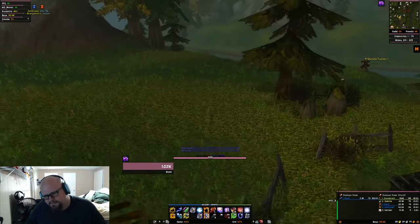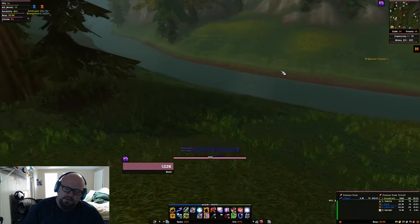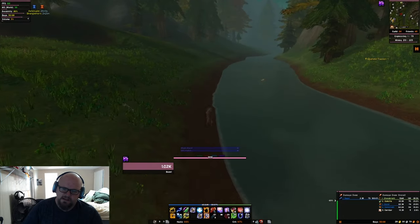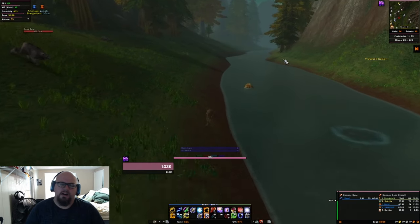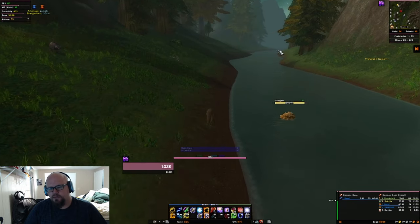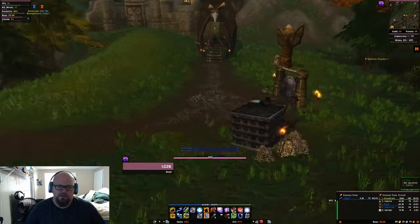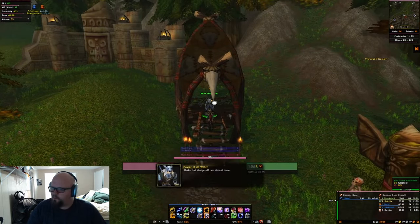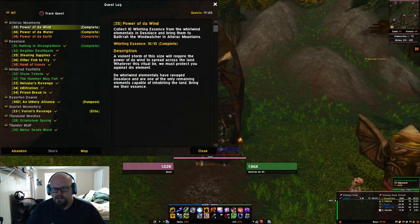He's going to send you to Hillsbrad Foothills. So if you have a fast way to get over there, great — if not, it's classic, get used to running, because you're going to do this multiple times from multiple different zones for this quest. When you get to Tarren Mill, find the river to the east, basically head towards the graveyard and then straight towards the river. Follow the river north and you'll find Bathra the Wind Watcher. Wowhead says you do a slash pray, but I just talked to the guy.